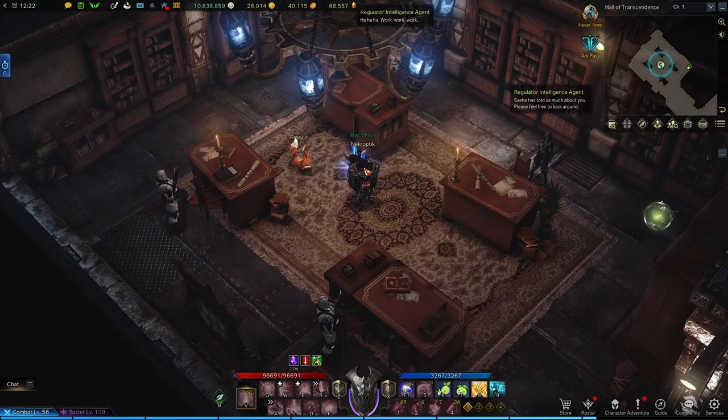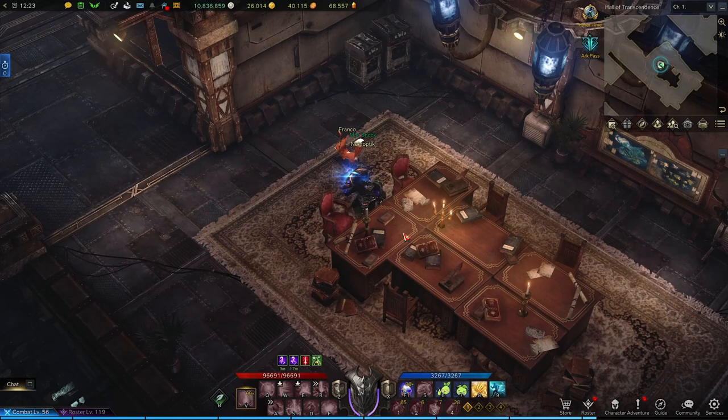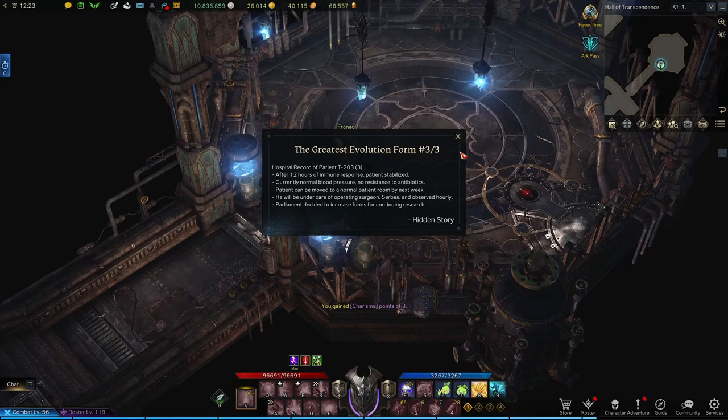Then on the opposite side of the same room as the seed, we're going to investigate this bookcase to start the Greatest Evolution Form hidden story. Cross the hallway into the other room and investigate the end of this desk for number 2 of 3. Then we're going to walk all the way to the back right to this little circular room, where we'll investigate these tubes. That will finish the Greatest Evolution Form hidden story.